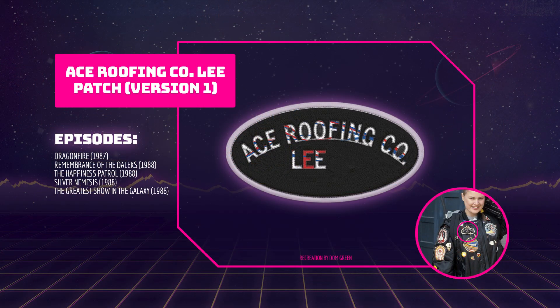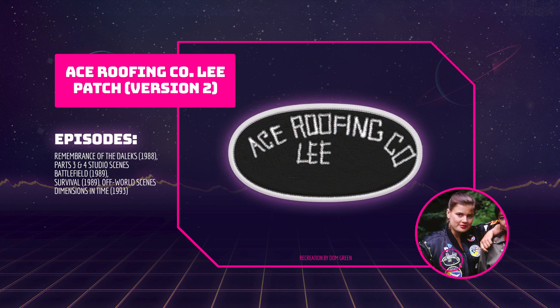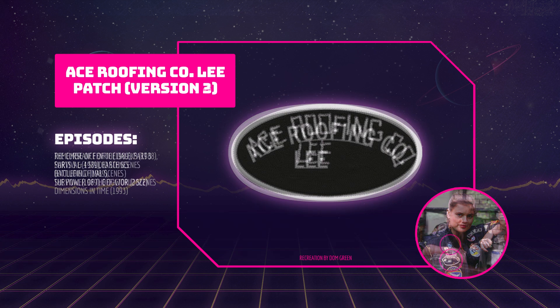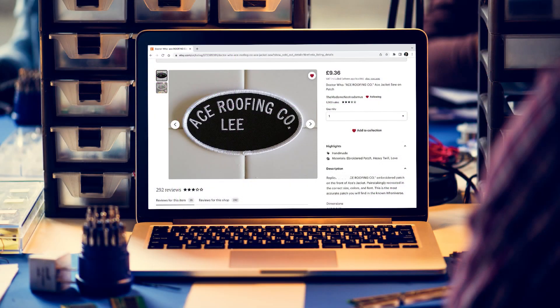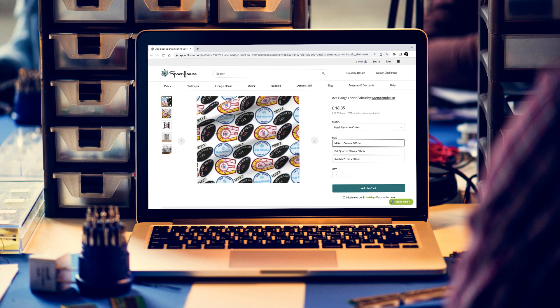I found a few companies called Ace Roofing Co. — one is registered in the UK and was founded in the early 80s. This could be a name patch owned by a worker called Lee, but this is just my own theory. There are three versions of this patch seen on Ace's jacket. Version 1 can be seen in Dragonfire, Remembrance of the Daleks, The Happiness Patrol, Silver Nemesis and The Greatest Show in the Galaxy. Version 2 can be seen in Remembrance of the Daleks, Battlefield, Survival in the off-world scenes and Dimensions in Time — it's quite scrappy and uses a grey font, possibly recreated by the art department. Version 3, also with a grey font, can be seen in The Curse of Fenric, Survival Earth scenes and The Power of the Doctor. Replicas can be purchased on Etsy and from Spoonflower.